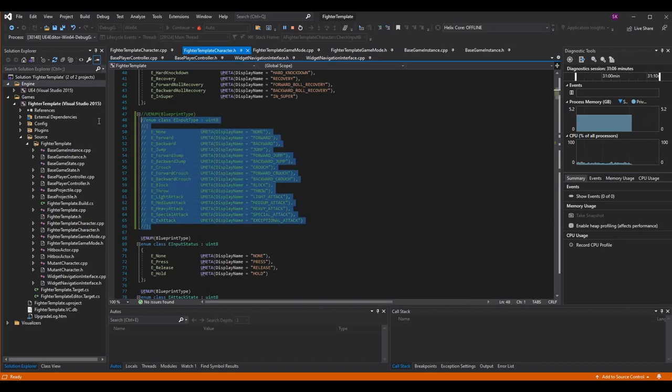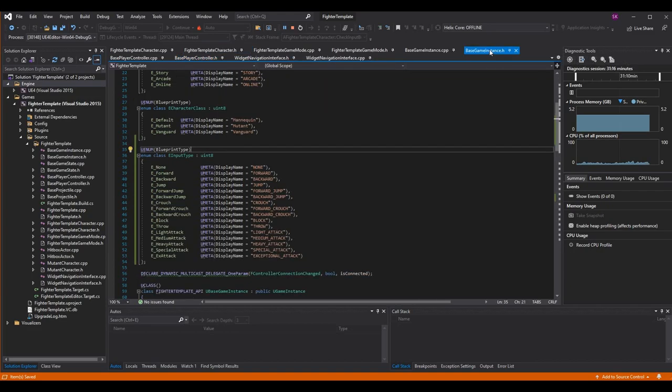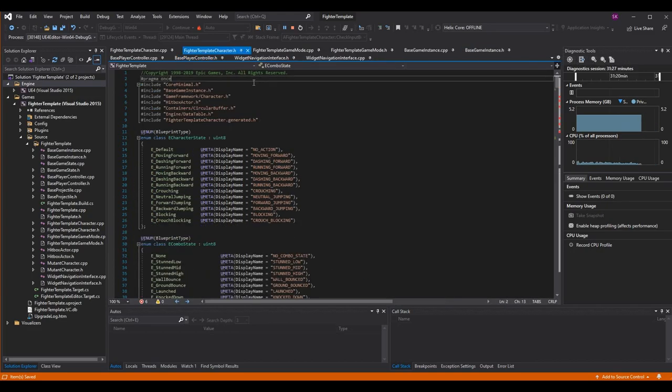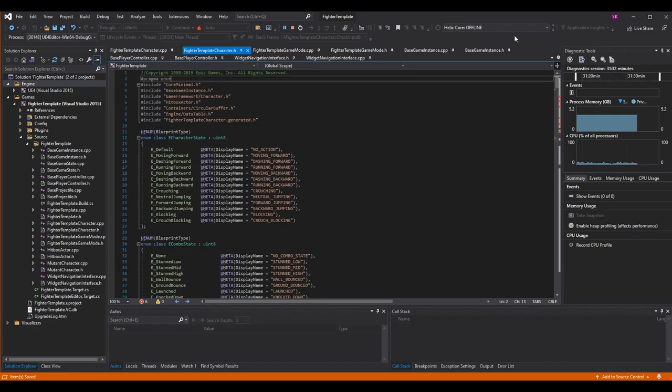You can't have two enums of the same name in two different classes, so you definitely have to comment it out or remove it from fighter template character — just leave the one in base game instance. We're just moving it because we're going to need to make variables to track what these macros are bound to, and the best way to do that is in something outside of the character, so we can do it on menus where characters don't exist.